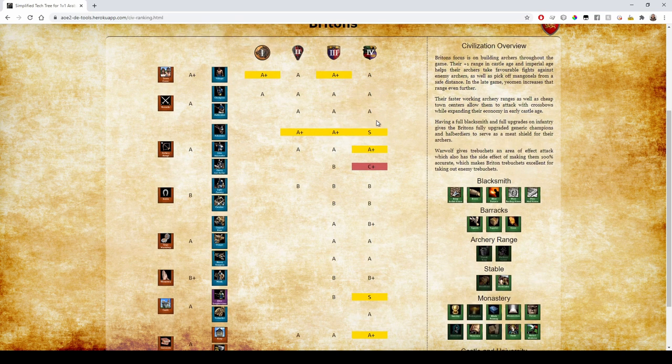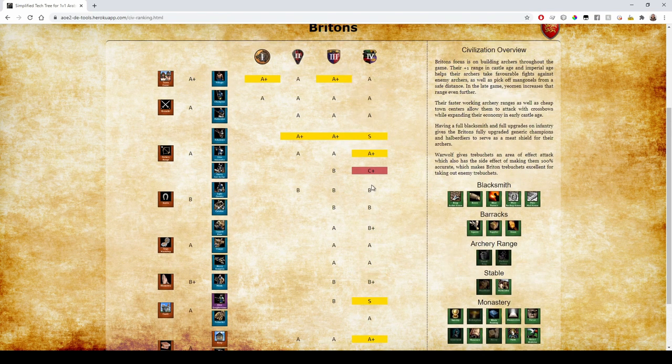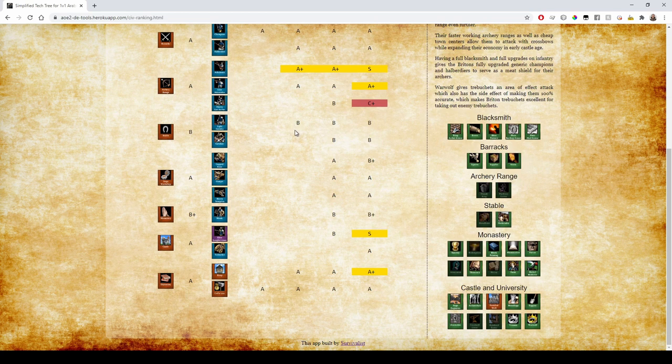Their Skirmishers benefit from Yeoman's extra range — A+ tier for sure since they're fully upgraded. Cavalry Archers are kind of bad, and their cavalry in general is bad because they lack Bloodlines. They do have Husbandry so they're not absolute trash, but anything that lacks Bloodlines is going to be pretty much B rank unless they have another bonus somewhere else.